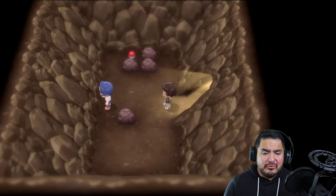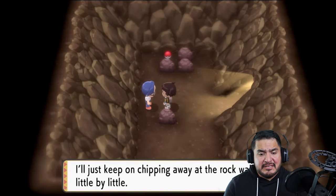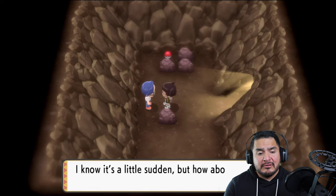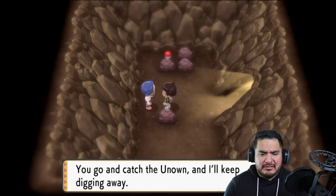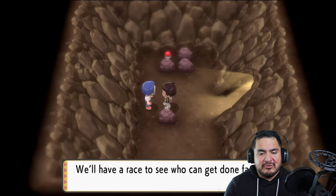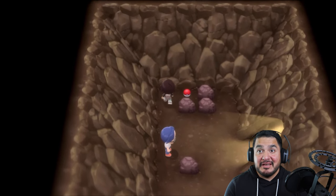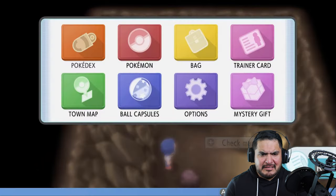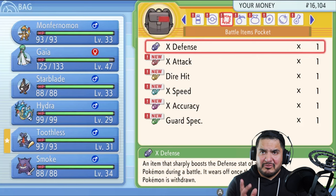He's probably right here — and as you guys can see, this is the Ruin Maniac's cave. If you talk to him, he's like, 'Everyone calls me the Ruin Maniac. I don't care what they call me — I'll keep chipping away at the rock wall little by little. I'm a Ruin Maniac who is fascinated by the unknown. How about you and me have a race? You go catch the Unown and I'll keep digging away — we'll see who gets done faster.' So we just activated something: we have to capture all the Unown. And we found ourselves TM28 Dig. I think you'll be able to find it at the Pokemon store over at Veilstone City.